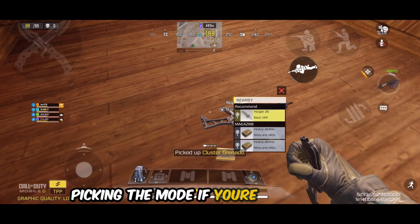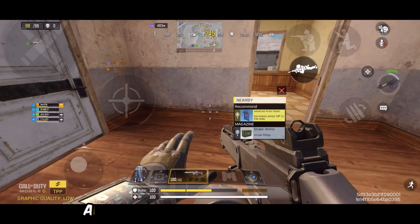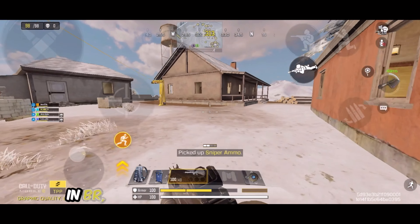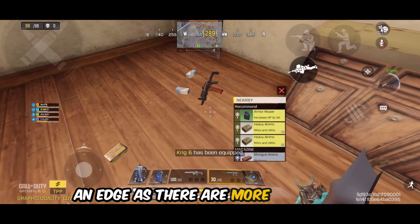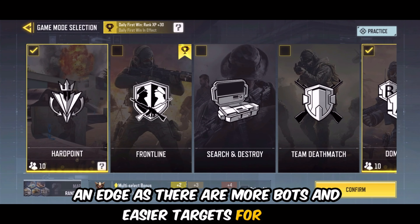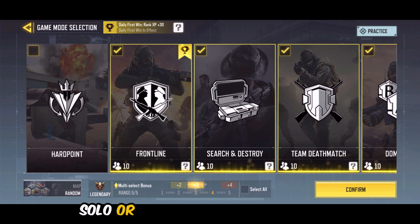Picking the mode: if you're playing BR, go for a gun that's available as ground loot or from a drop and be quick to pick it up. In BR, playing duo or solo in FPP mode can give you an edge, as there are more bots and easier targets. For MP, stick to modes you're confident of winning, whether playing solo or with a team.